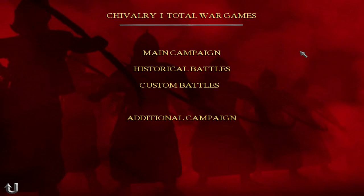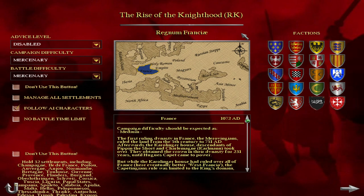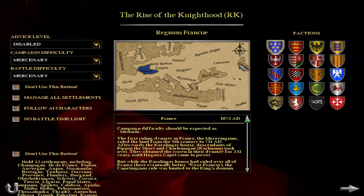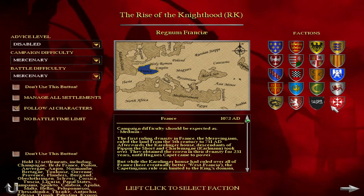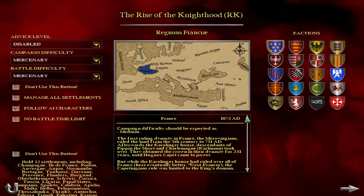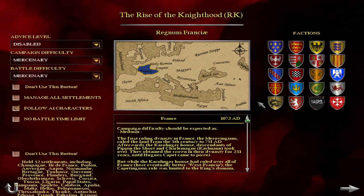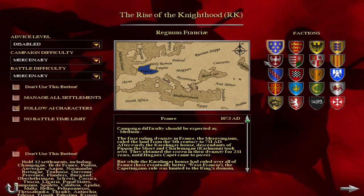In Chivalry 1 for Rome Total War, you have two campaigns. The main campaign, Rise of the Knighthood, starts in 1072 AD, just after the Battle of Manzikert and the Norman conquest of England. The mod has 21 factions total plus the rebels, and the faction limit is one of the things that will be improved a lot in Rome Remastered, where it will be increased to 31 — Medieval 2's faction limit.